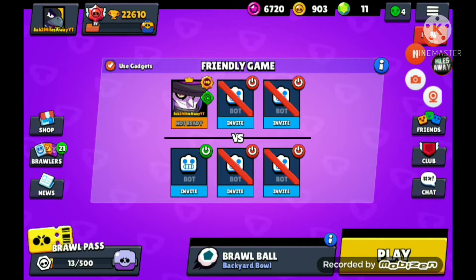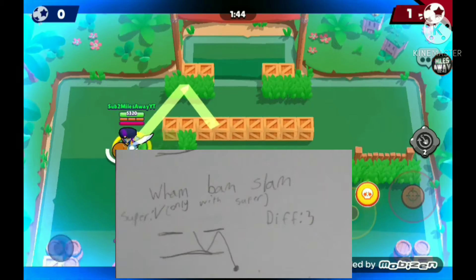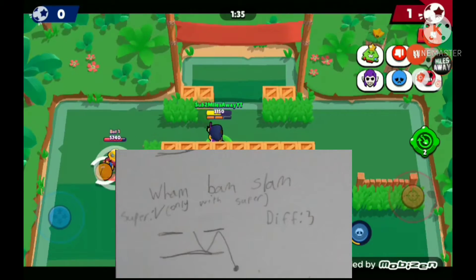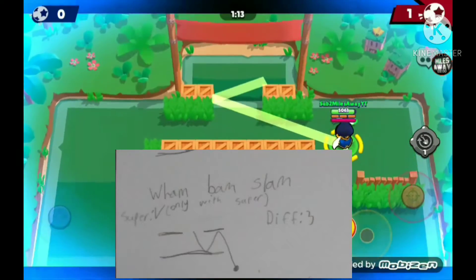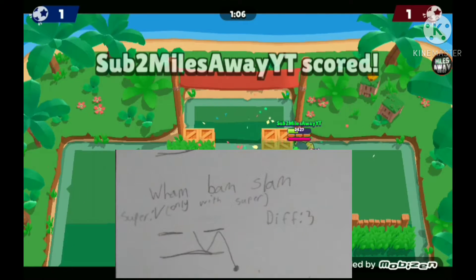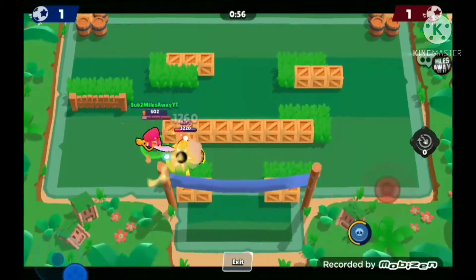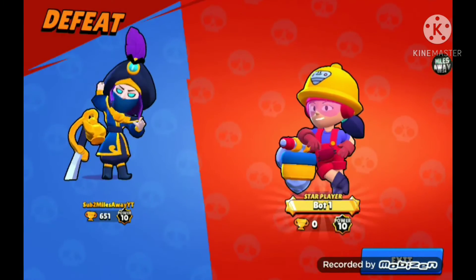Now I'll show you the Wham Bam Slam. The Wham Bam Slam is where you hit this post here and then let go and it'll bounce in like this. This is a beginner one because you can shoot from here and don't have to be up close. You do have to have your super though. Now I'll show you guys what the Trip Drip is.